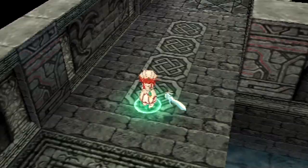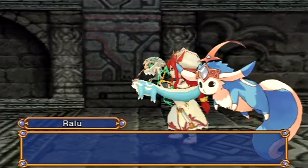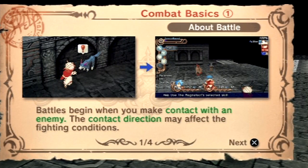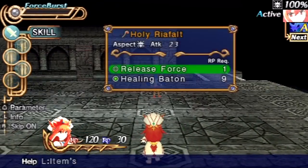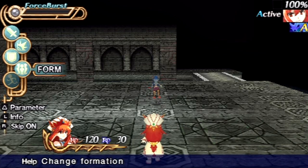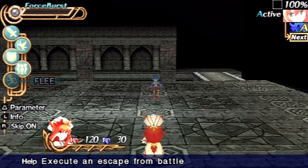We kind of can't run from where we are — we're kind of trapped. Apparently the holy staff is real; it wasn't just a dream. So we got our first battle here. Let me explain what we've got. We got five commands here: Skill, which lets you attack and do stuff; Force Burst, which is essentially the limit breaks of the game; Defend, which defends and lets you regenerate some RP — the MP of the game; Form, which changes your formation; and you can run, but not in this battle.